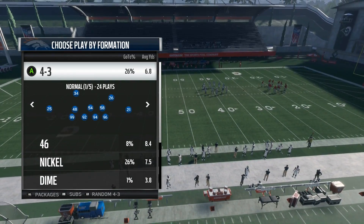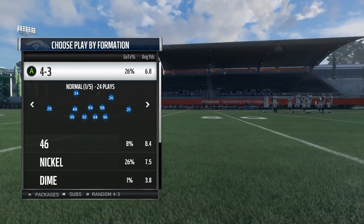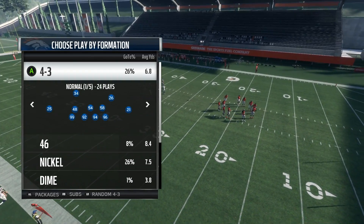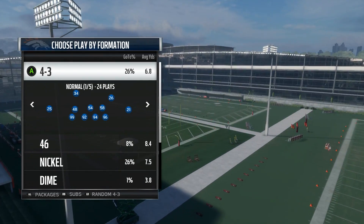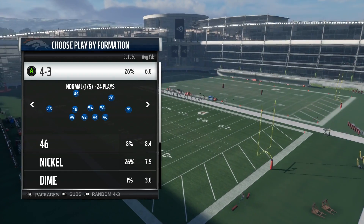Man in Madden 18 is very good when you mix it in. So if you're calling zone 70-80% of the time, when you mix man in you will usually have success locking people up — number one, they're not expecting it, and number two, if you know how to do it right, it can be very hard to get people open, especially when they're expecting zone.